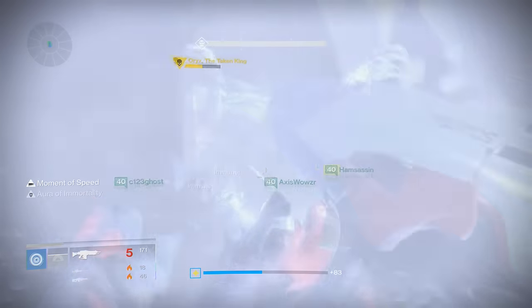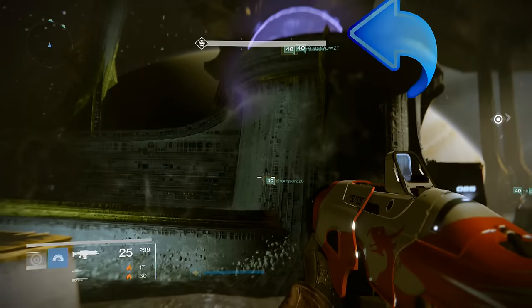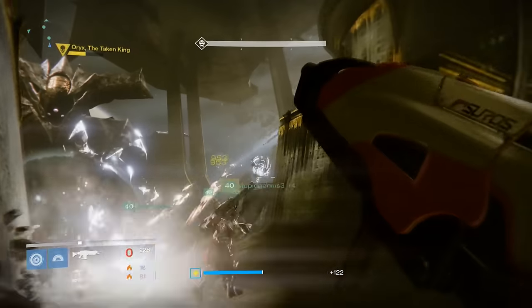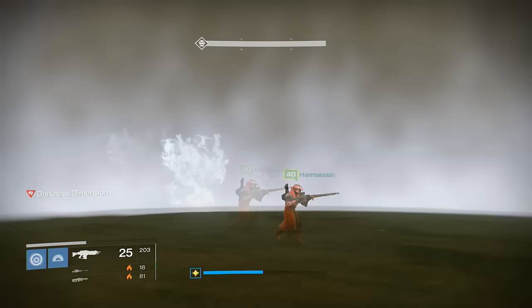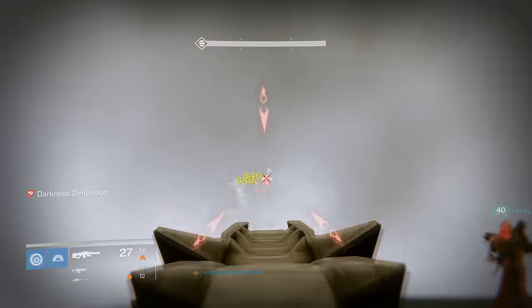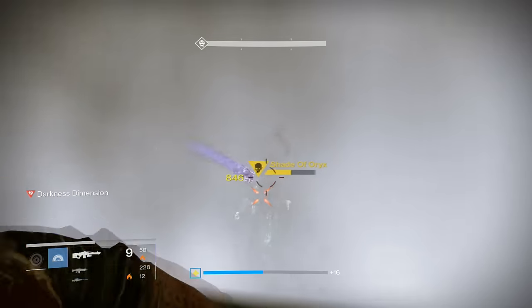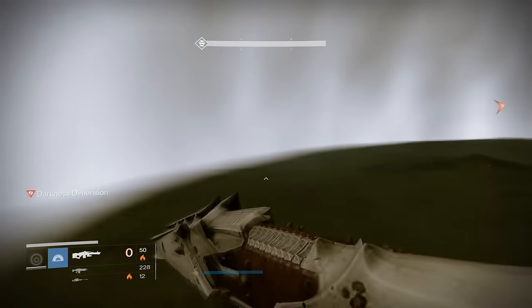We decided to switch strategies to something substantially easier for Oryx on hard mode. What we did was have two teammates peel away and place themselves on the upper left platform where the Deathsingers were. From this vantage point these two teammates can both help with ogres and very easily kill knights — shooting at them from a downward angle makes it very easy to get consistent headshots, and it also puts them out of the way of danger.